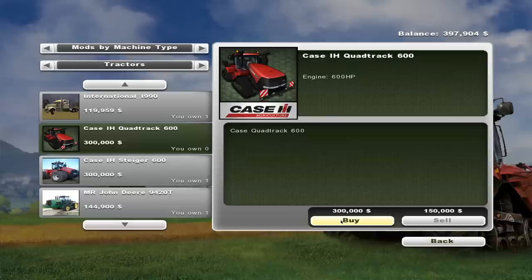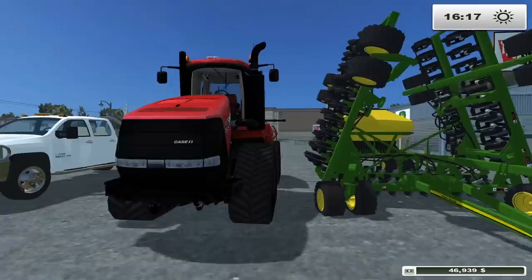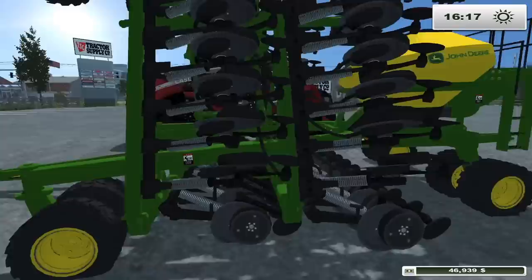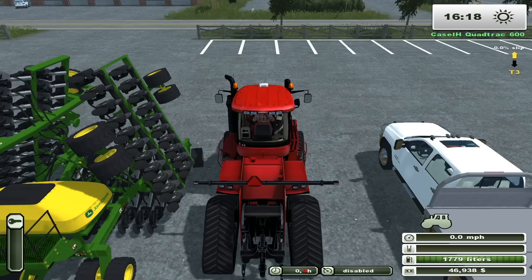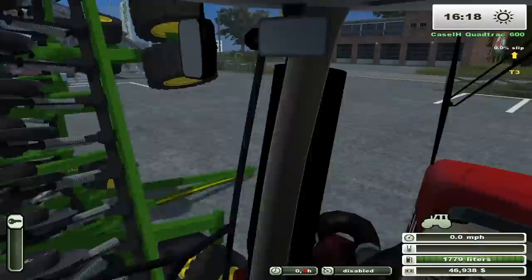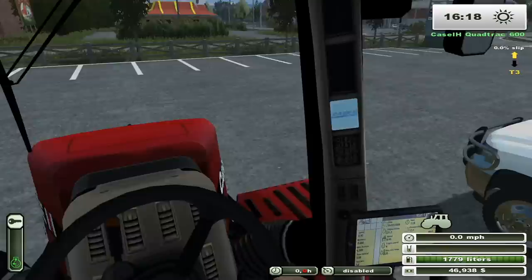We're gonna purchase a Case Quadtrac - we don't have another good tractor. I'd rather be on tracks, so we're gonna buy this Case 600 Quadtrac, and also a Chevy 3500 because all we got is Fords around here - we need some Chevys. Start up the quad track - the sounds are good. Buck's been having some issues with the refilling on the seeder. There are anhydrous tanks in here but no anhydrous toolbar, so we're wondering how to put on anhydrous - that's your nitrogen. We'll refill the seeder with soybeans.